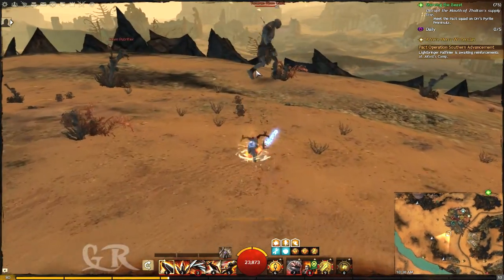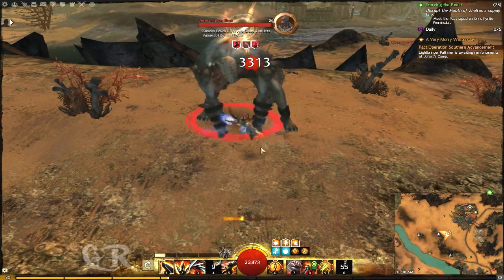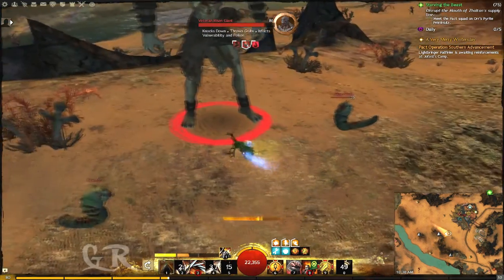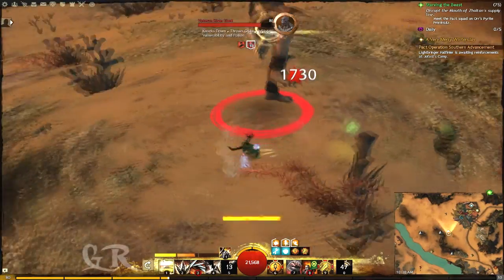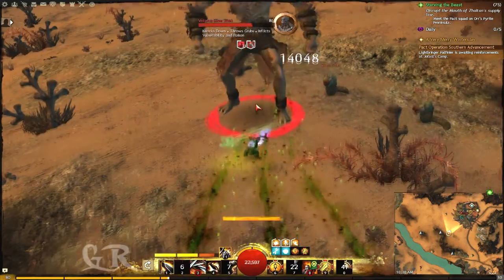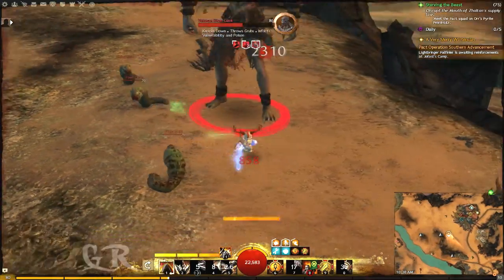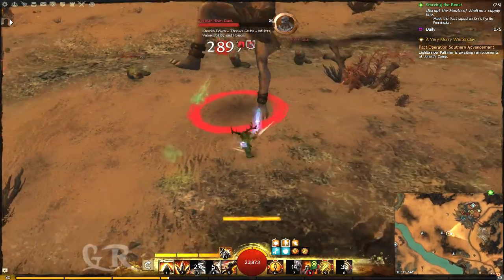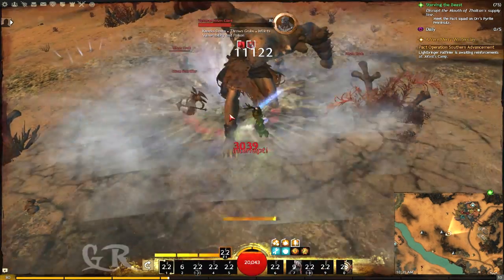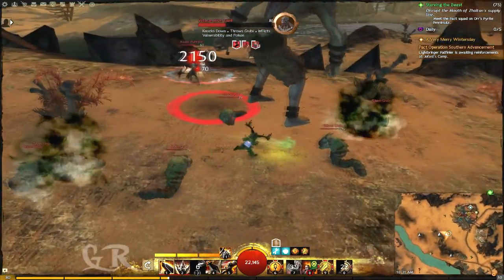Starting with Signet of Rage, then Throw Deathsword. On my greatsword I have the sigil to gain HP on critical hits.